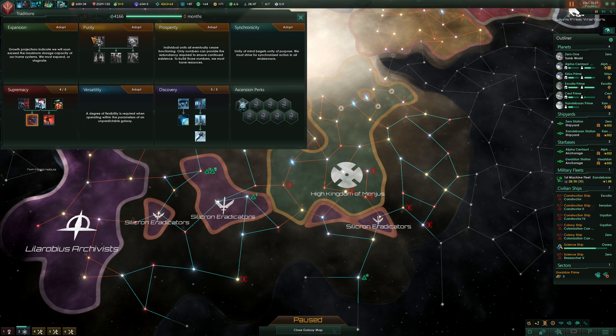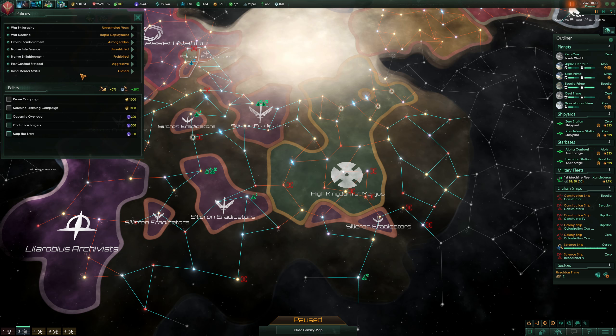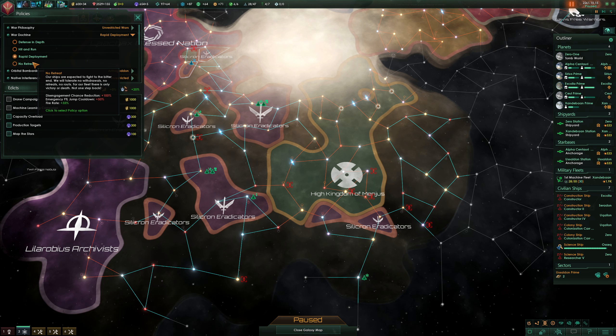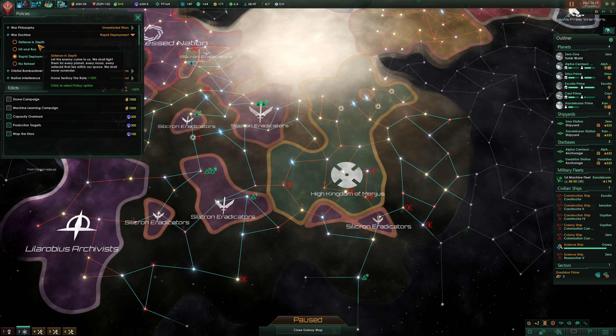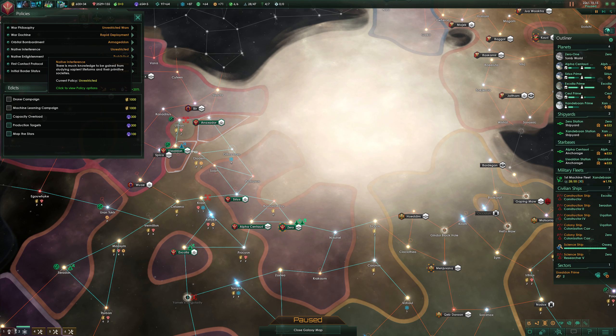Oh, we have traditions available - oh, this is gonna be awesome! We just got War doctrines policies. Hit and run, Rapid deployment - really sounds like the best. No retreat - oh boy, plus 33%. Not one step back. I like hit and run. Defense and death - sublight speed and weapons range is pretty good, but the fire rate is also pretty good. Rapid deployment so far seems like the way to go.